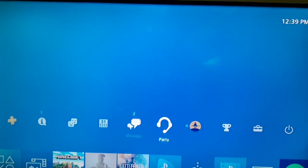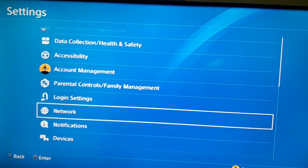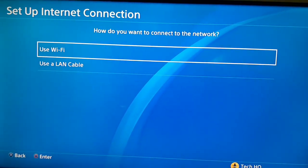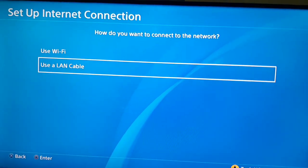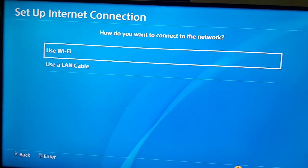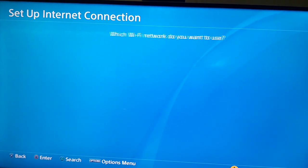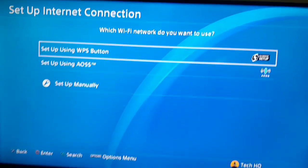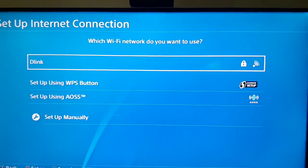If that method doesn't work, don't worry because we have one more way. For the second method, you should go to Settings on your PS4 or Xbox, then go to Network and select 'Set Up Internet Connection'. If you use WiFi to connect to the internet, you should switch to a LAN cable, and if you use a LAN cable, switch to WiFi. In this video I'm using WiFi.